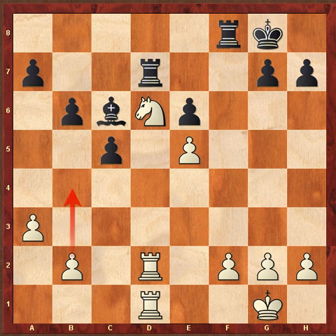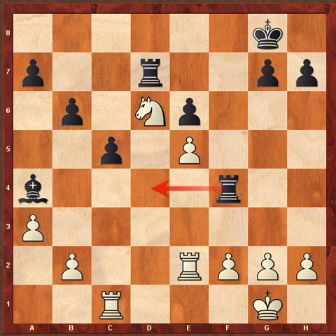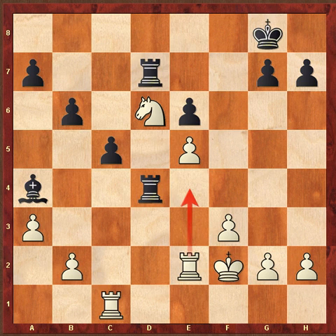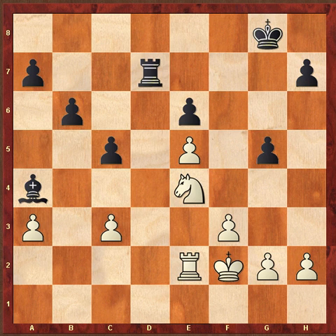So E5, solidifying that Knight — now that Knight cannot be moved without Black giving up the exchange. Rook C1, Rook F5, Rook E2, Rook F4, F3, Rook D4. F3 creates a way for the King to come close to the center. Rook D3, Rook C3, and Portis believes in this advantage — this Knight over this Bishop.